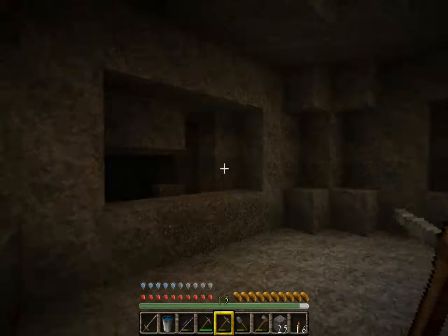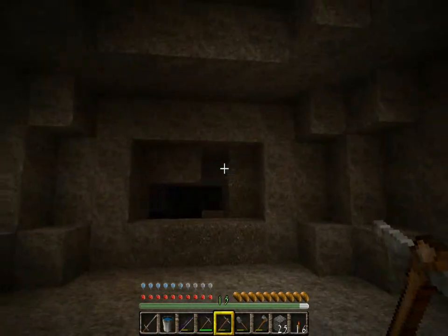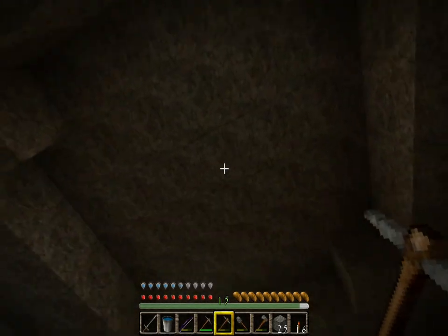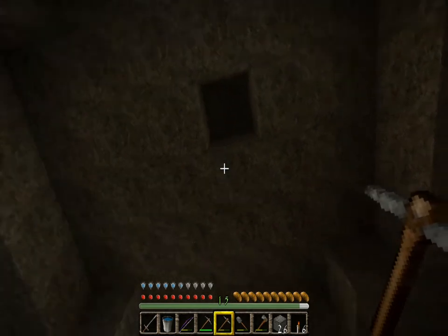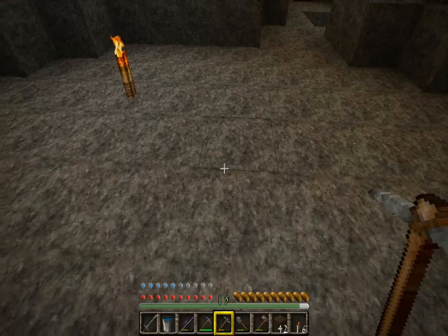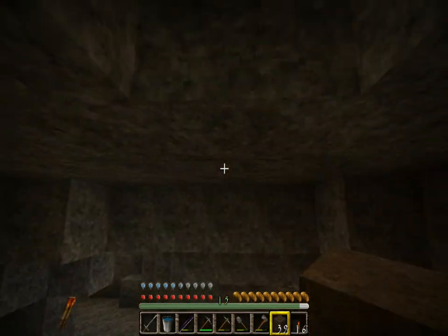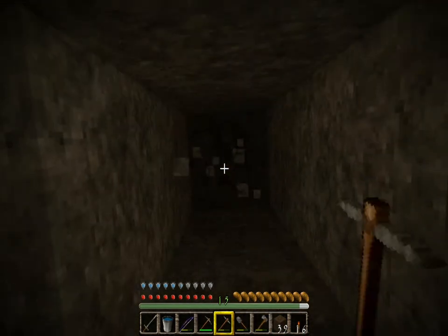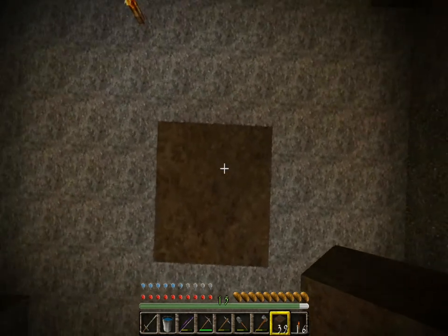Alright, that was some good iron right there. We got a three-way stop here — this is kind of a nice little chamber. I wonder where I would end up if I dug straight up. I am super curious about that. I'm gonna do that — let's see where exactly this chamber is underground. Now, it's always a bad idea to dig straight up, but it's very unlikely that there's anything up there, so I'm gonna risk it.